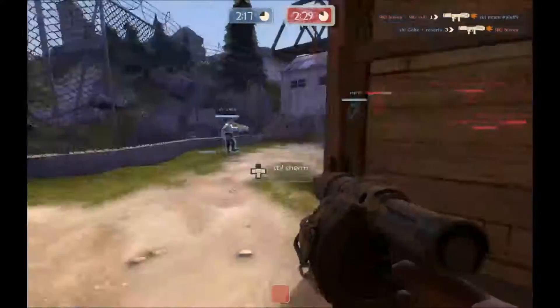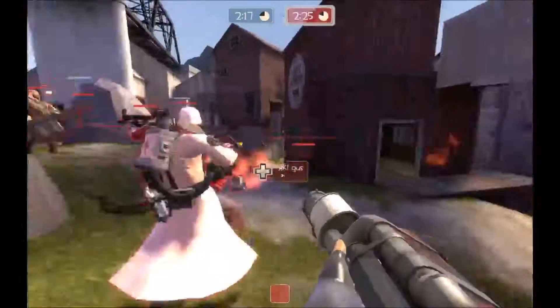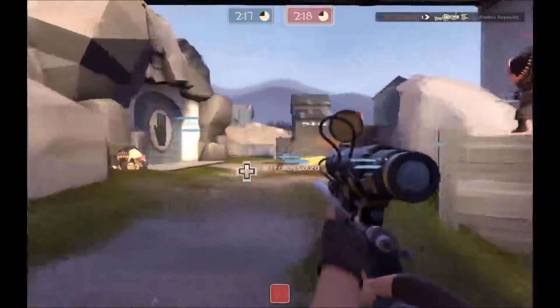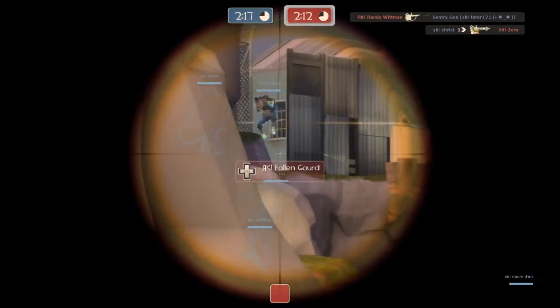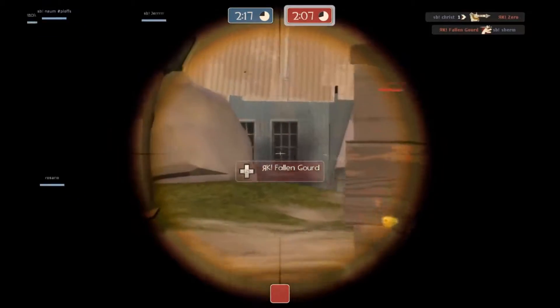Let's take a look at Fallen Gord the sniper, see what he's trying to do here — see if he can get a pick. He's looking down that sight line, controlling it, trying to find someone to pick off. You can see he's being very patient — he doesn't want to reveal himself. And there he goes — he gets Shooting Blanks' demo.